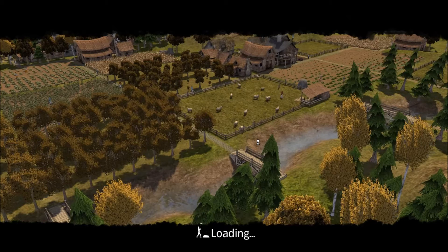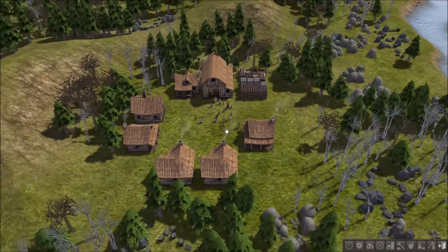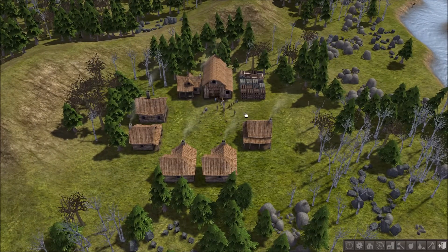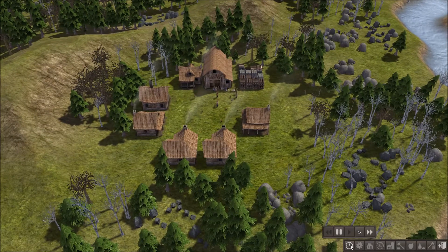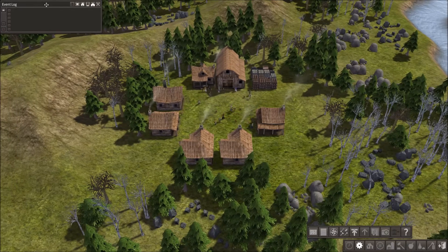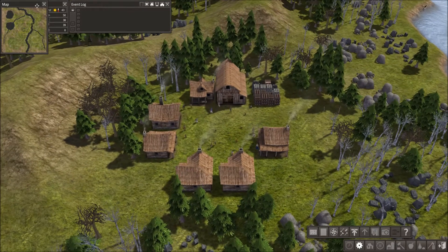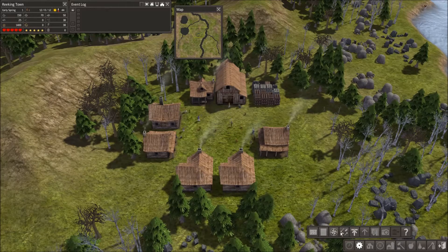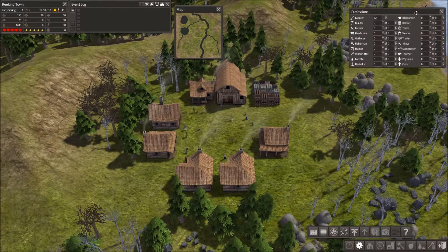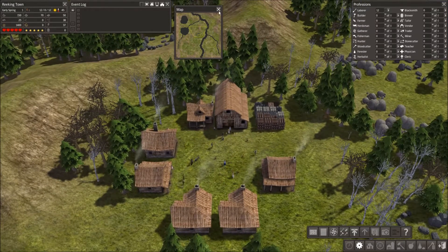Wow, that looks awesome! I like the pickaxe dude down at the bottom. Okay, you're supposed to have these menus and stuff up. TotalBiscuit said that this is like one of the most important. Get rid of the map.